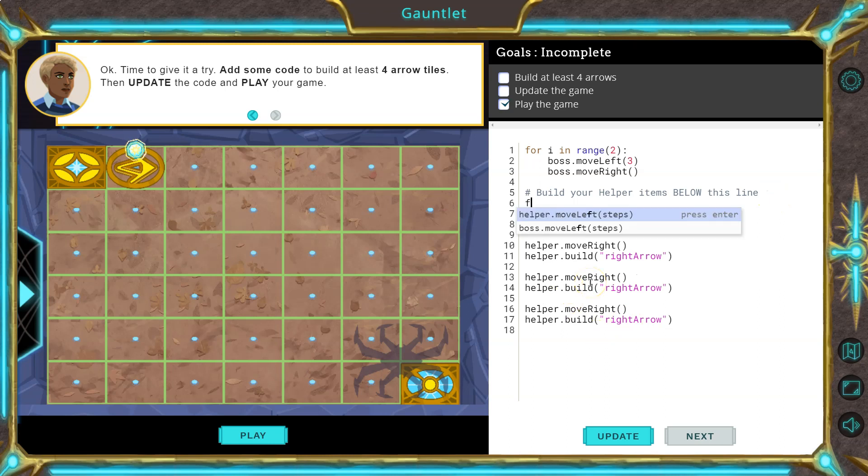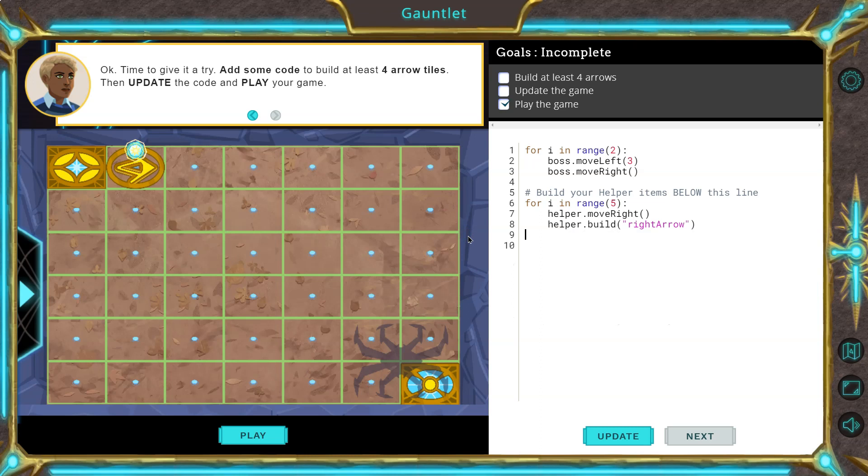There's a lazier way. Use 'for i in range' — I'm going to do it five times. And now, as long as I indent this, because that's how the code knows what's in your for loop and what's not, it should do this code five times without needing to write it each time. It will hit i and go zoop zoop zoop. Once it does it five times, if I had code underneath, it would run that code.